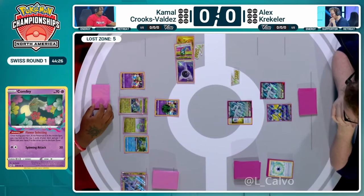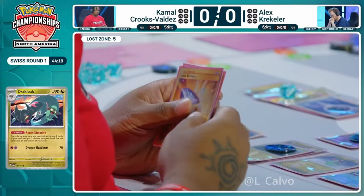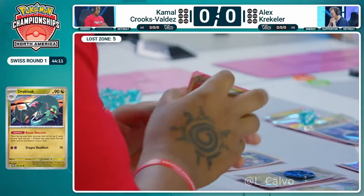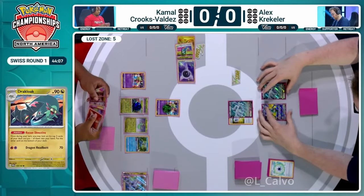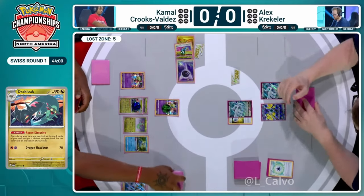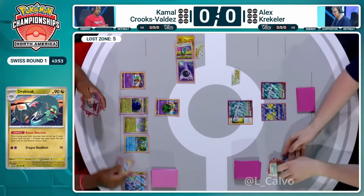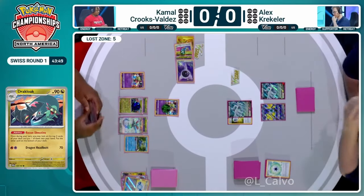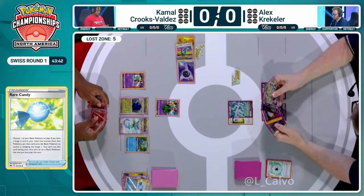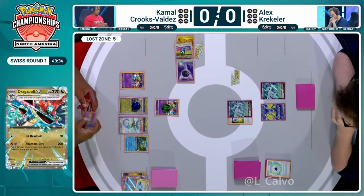Kamal will be able to use the Dracloak ability to continue building up that hand — it's almost like a Flower Select except one card doesn't go to the Lost Zone, which is really good. Kamal is playing two copies of Cramorant, which really complements Dragapult's damage. Kamal could do 110 damage this turn on the Lugia, setting up perfectly for a follow-up 200 from Dragapult. Cramorant hits for free as long as you have four cards in the Lost Zone to unlock Lost Provisions.